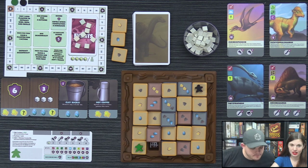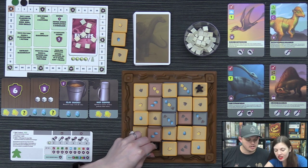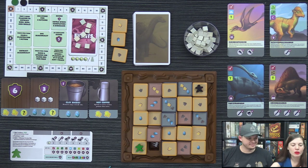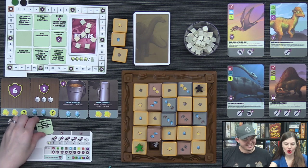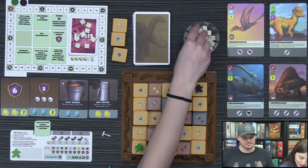She uncovers a hammer and ribs. Hammers are free to extract — no action cost — so she extracts it immediately and turns it in for the 'gain two plaster for one action' ability. She then uses her last action to gain two plaster. A pretty decent first turn!